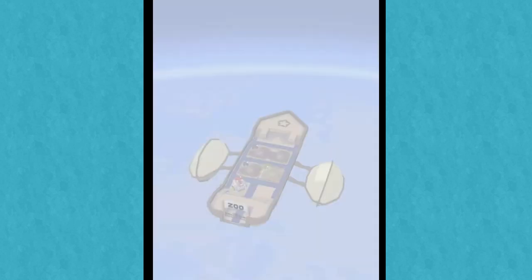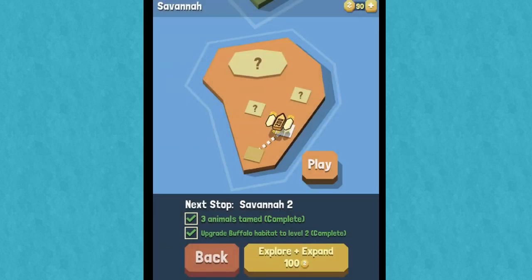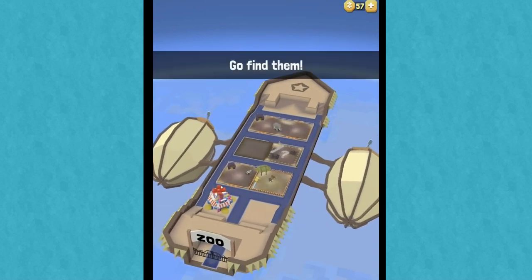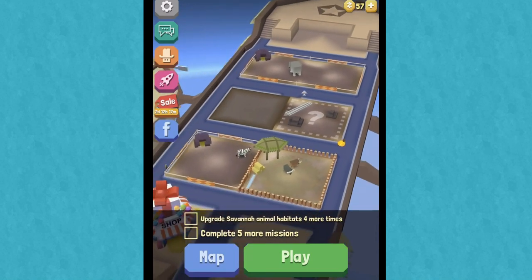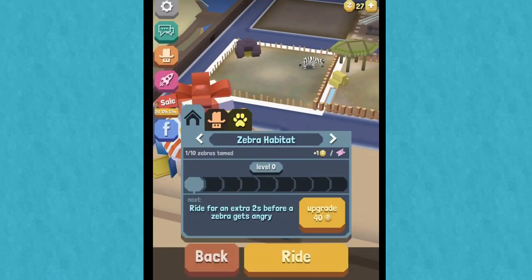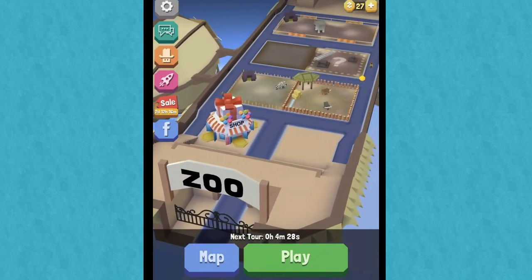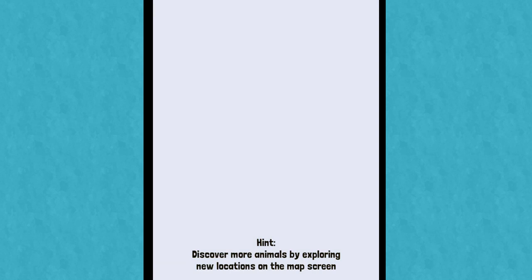Yeah, this could get addicting pretty fast. So it's kind of like an endless runner, it has some animal components to it. And we are ready to explore and expand to a whole new area where new animals are sighted — and then you can go find them, found in the savannah. Who knows what it is? Is it a giraffe? Upgrade savannah animal habitats four more times, complete five more missions. Can I make my zebra habitat a little nicer? What about my elephant habitat? It desperately needs some attention.